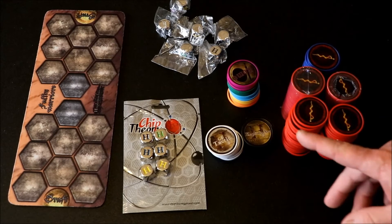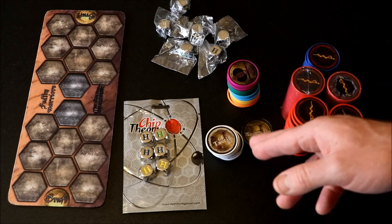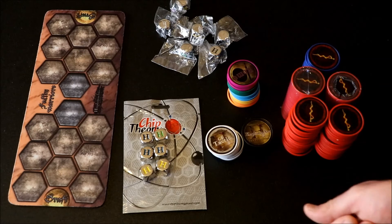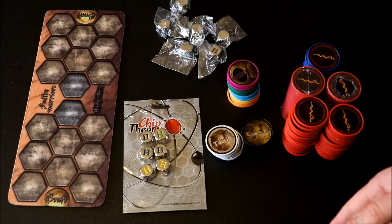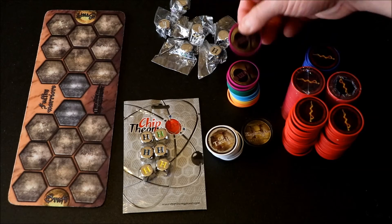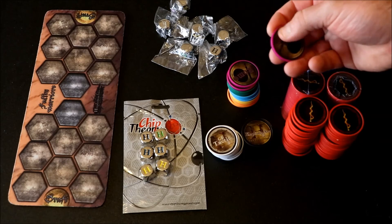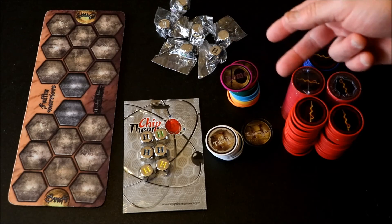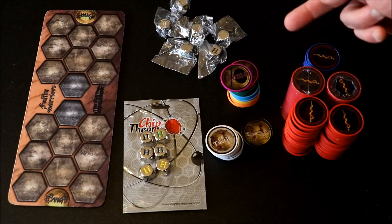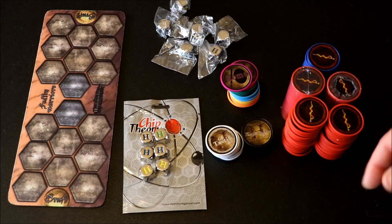One last extra on the store: if you have a chip you're unhappy with — the sticker started to come off or it got scratched — Chip Theory will replace up to two chips for $2.50. That's a really great deal, though honestly I've never had any problems with the chips. They're incredibly hardy and the stickers never come off, but the replacement service is there if you need it.